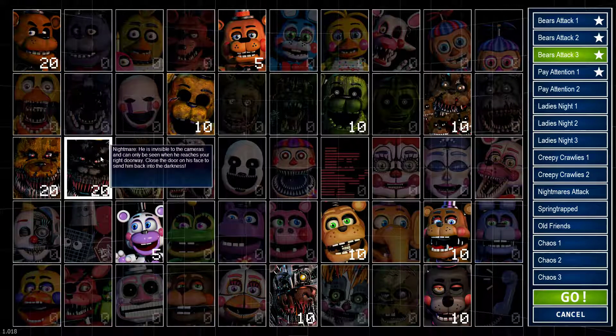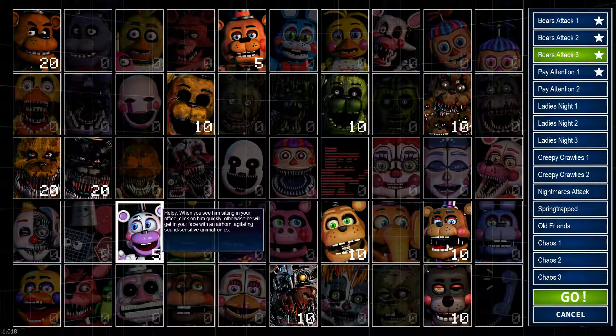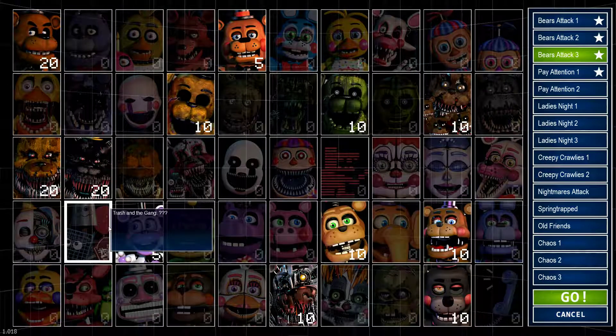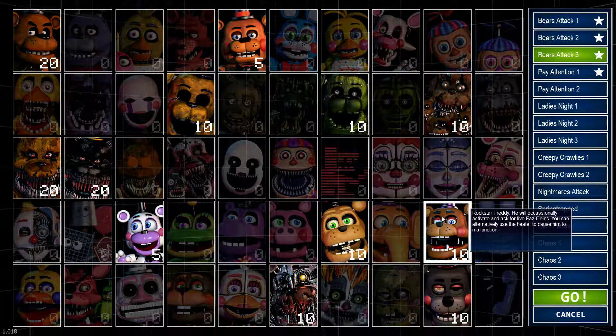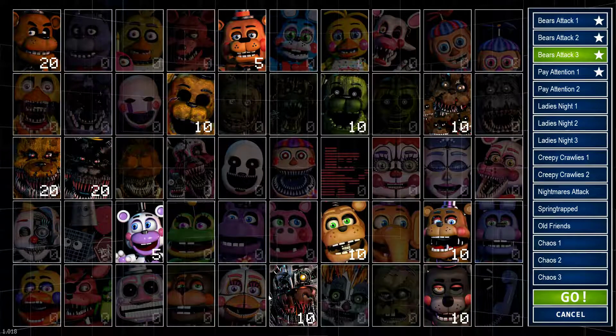Nightmare Fredbear will appear in your doorway and you gotta close the door to block him. Hopscotch will appear in your office and you gotta tap him, or else he'll get in your face, take down your camera, and blow an air horn. Ned Bear climbs through your duct system — you gotta keep him at bay from getting through the ducts into your office by audio or just closing the vent. Rockstar Freddy will occasionally ask for five coins, and you gotta give them to him or he'll be loud.